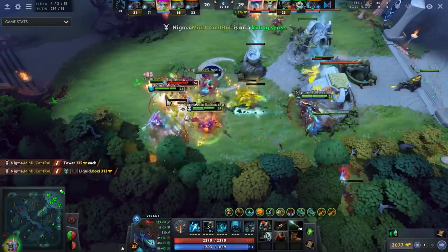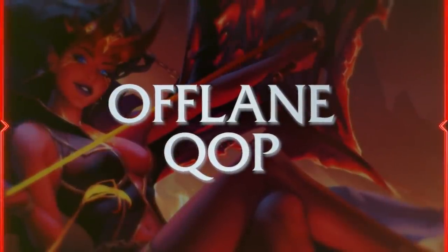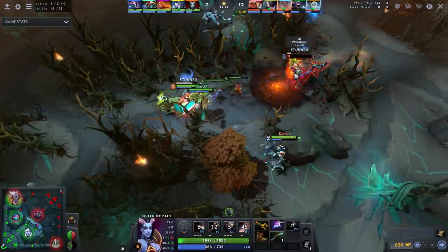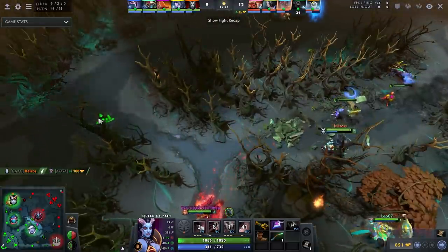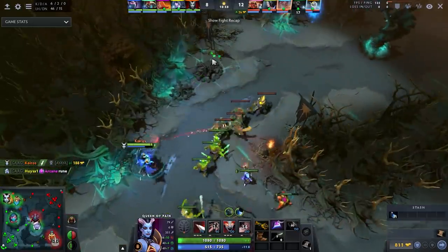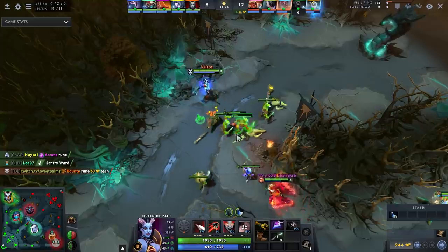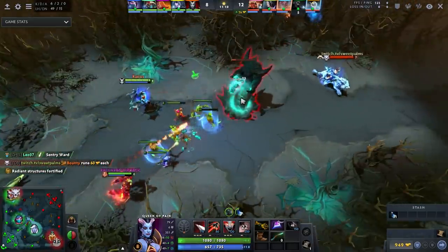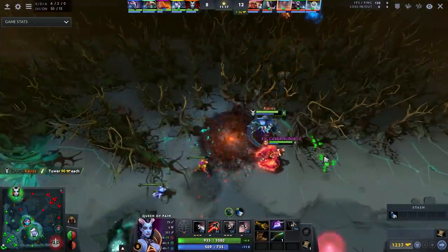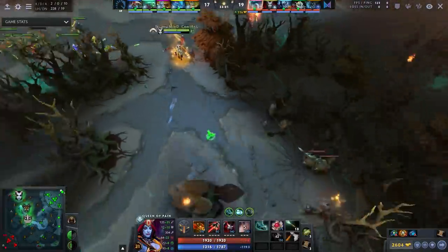Next up: Mind Control's offlane Kunkka. He goes a Necro Book build. The first major item is Necro Book — the broken item of this patch — which lets you flash farm on anyone. He buys two Sage's Masks early, giving you essentially infinite mana regeneration so you rarely have to go back to base. Then you buy Necro Book level one, which lets you flash farm and gives you some survivability to help you fight. Necro Book gets you gold, levels to fight at, tankiness, and mana regen — it's just way too good.